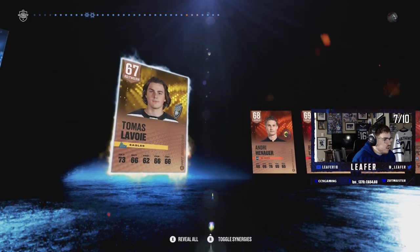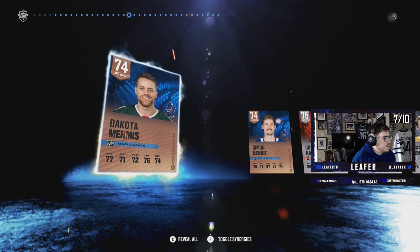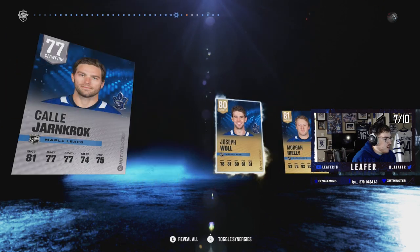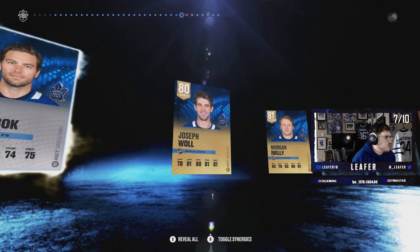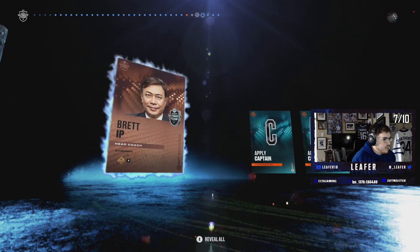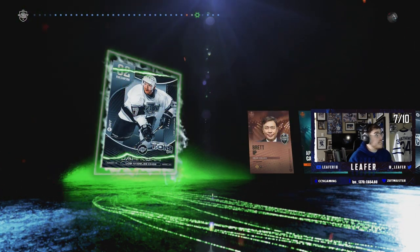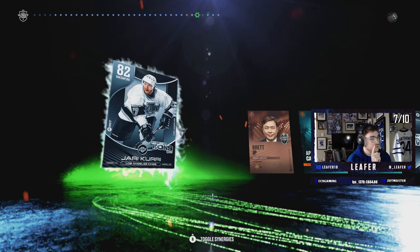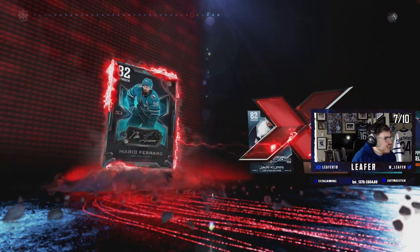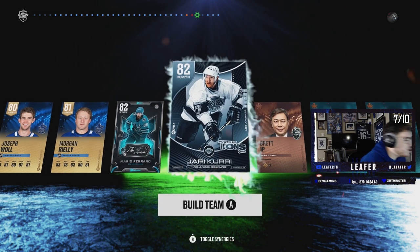What players are we starting off with? We got a couple of 72s — Dakota Mermis, Simone Benoit, David Camp, Kelly Yarncroke, Joseph Wall, and Morgan Riley. Riley, Wall, Yarncroke, Camp — those are some pretty good NHLers to get. Our power-up icon is Yari Curry — that's actually a dub, one of the better ones to get. And our X-Factor is Mario Ferraro — oh my god, no.